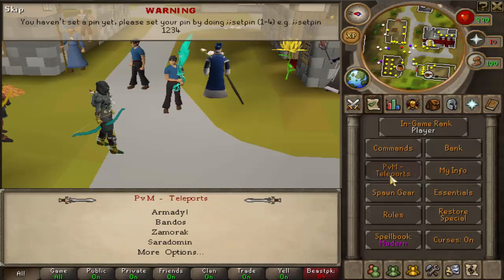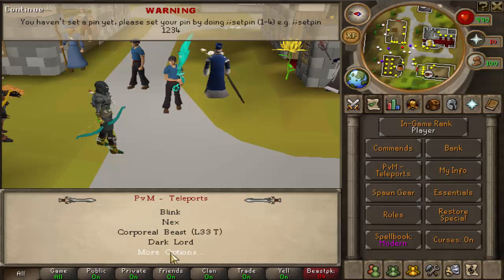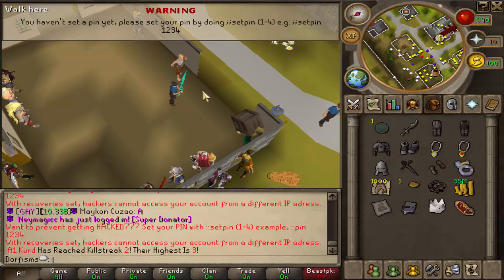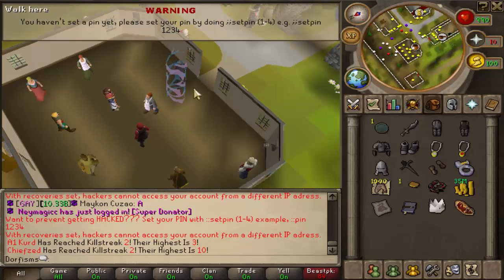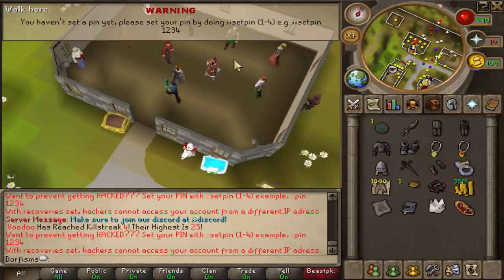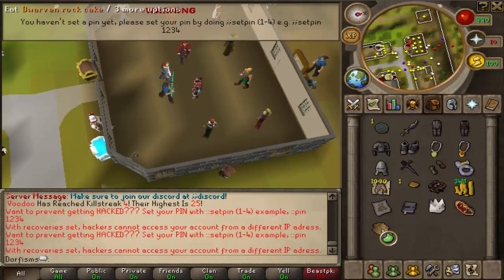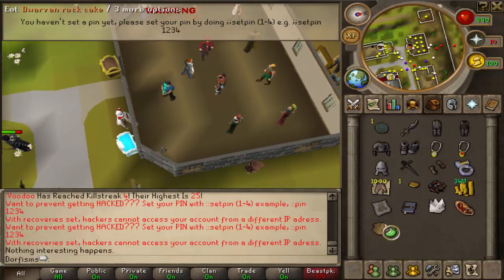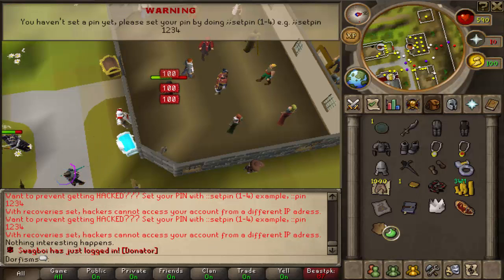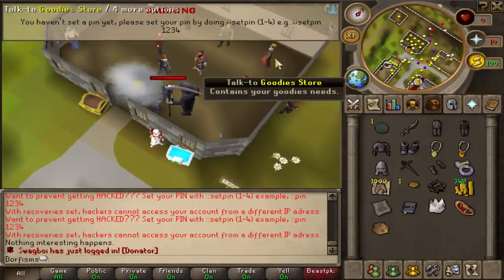Go to your PVM teleports and check out all the PVM options available. Evil chickens are pretty good money, as is the King Black Dragon and others. Now we're going to go to the general store via the shops teleport. Once there, talk to the misc store and buy a dwarven rat cake for one GP. If you eat it, it reduces your hit points by one, and you can spam it all the way down to one hit point — just don't kill yourself.